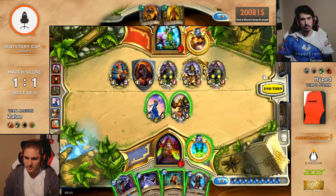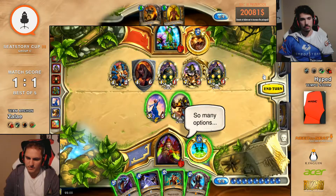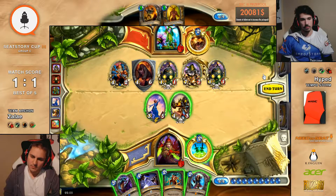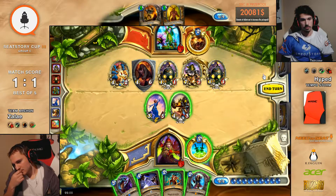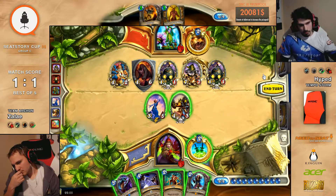I guess you have to Azure Drake now. Yeah, and probably Zap too, because you can't deal with Boom at the moment. You can't deal with... do you Zap the Druid of the Claw or do you Zap the Boom? You can Zap Druid of the Claw and trade both of your minions into Dr. Boom, or you just go face. I will just see first with Azure Drake.